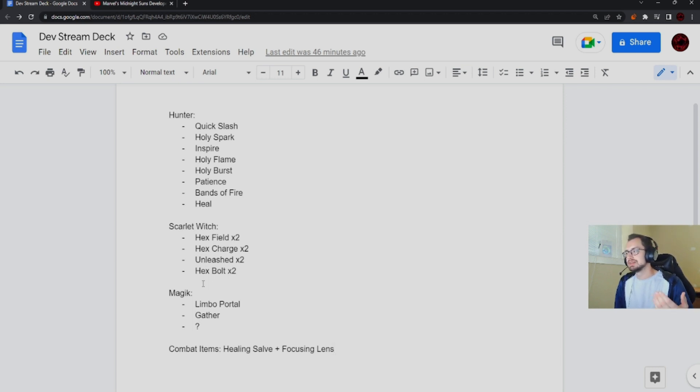He does end up succeeding, so the items don't ultimately matter, but Focusing Lens definitely would have been useful on a higher difficulty. Overall, regardless of what Magic has, I actually don't like this deck or comp at all. Number one, it lacks a tank, which is important for this mission. Number two, a lot of the damaging options are quite weak. You'll see that a lot of the turns are just 'I guess I'll play this, I guess I'll play that' — because nothing really felt good.